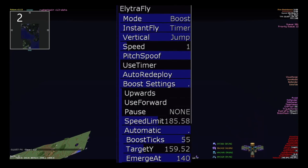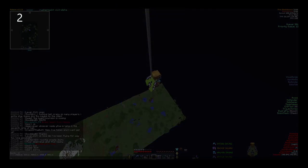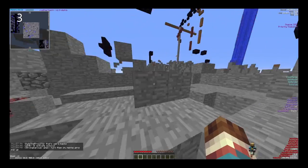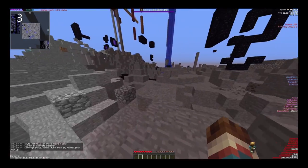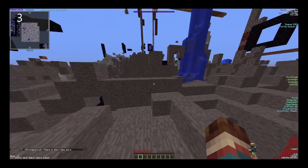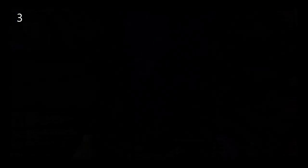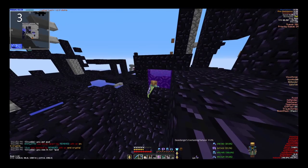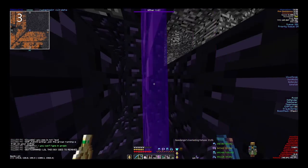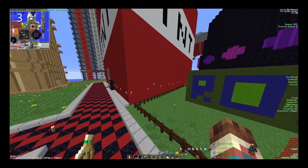I'm a new player who just spawned in and I want to get started on hunting — where do I even begin? First, you want to turn on anti-hunger to prevent hunger consumption before you start traveling. Then go about 3 to 4k blocks away from spawn in the overworld and begin looking for a nether portal. Portal traps are often built within 2k overworld of spawn to trap new players, so beware of taking portals within this range or you might get trapped.